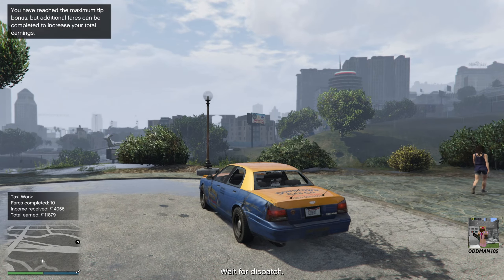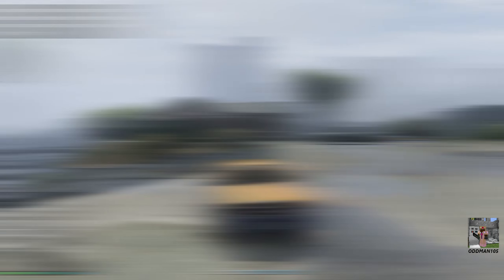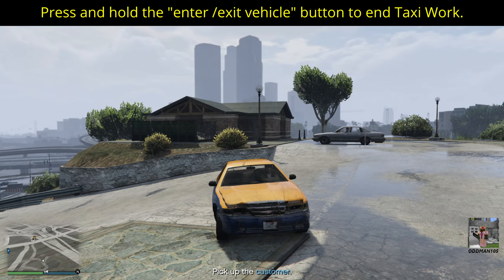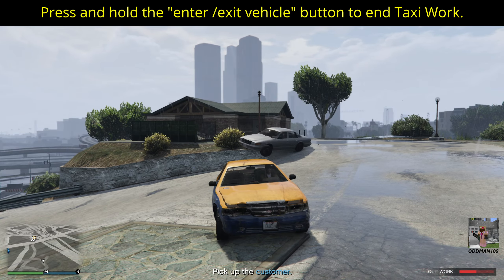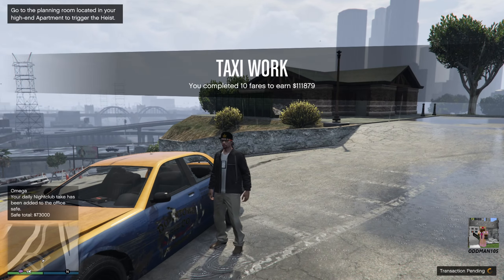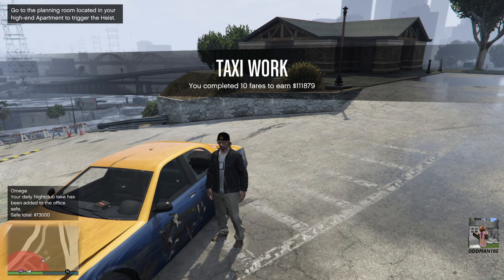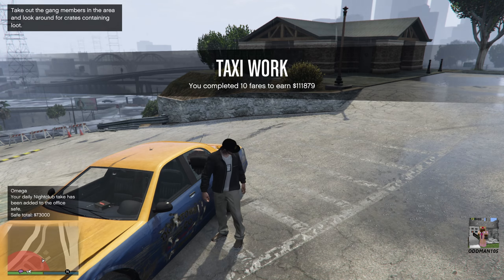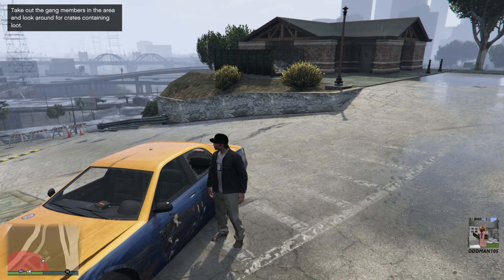After about 10 or 15 minutes here, we've earned $111,000. So whenever you want to end taxi work, simply press the Y button. And there it is — after 10 fares in 10 minutes, we earned $111,879. This is stupid easy money for new players with zero business overhead.